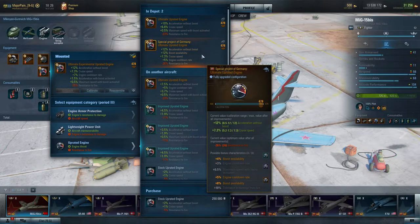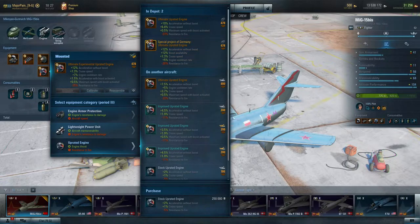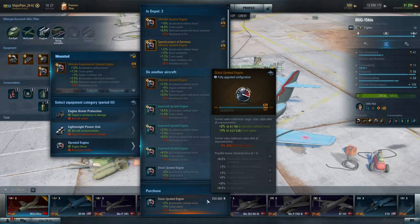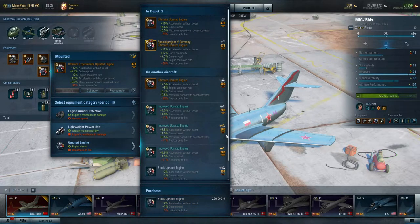If you want to see the difference between special and regular equipment, just press Alt on it and you can see all the parameters and bonuses. The same works for new equipment you're considering buying — even before you buy it, press Alt and you can see all the bonuses and parameters at max technological level and calibration. That can be very useful.